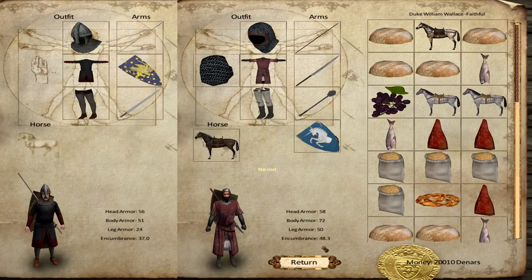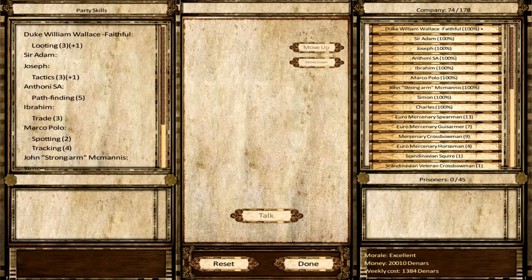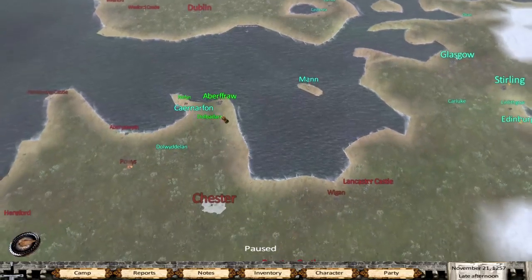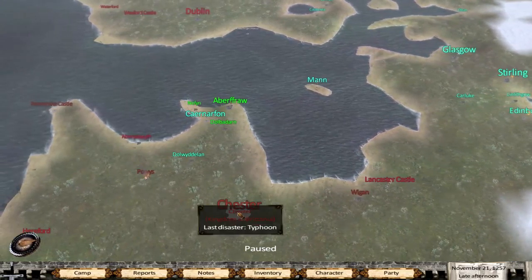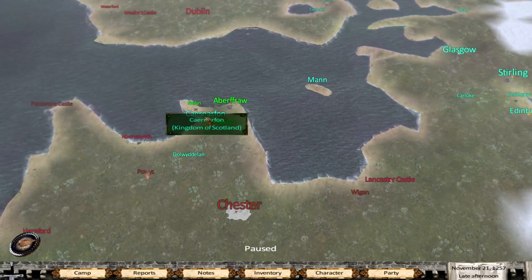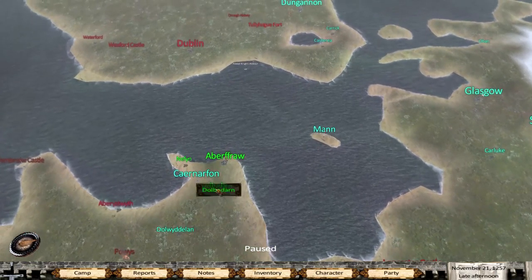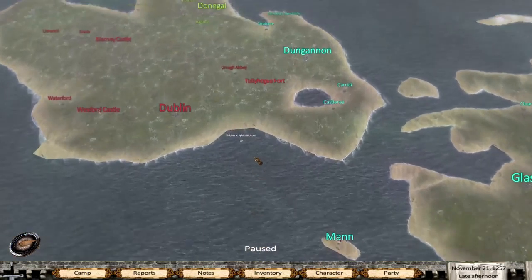Still a lot to do. Now there's been some changes — you can already see with my amount of money. Basically I found the slave trader in Stirling, found one more in Chester. So I sold all the slaves, also did a tournament there, so that's been incredibly helpful.